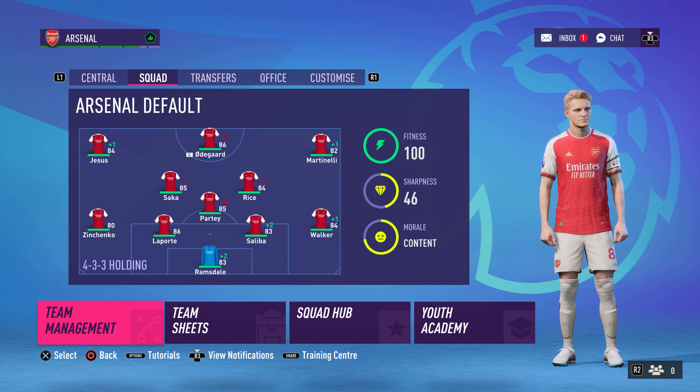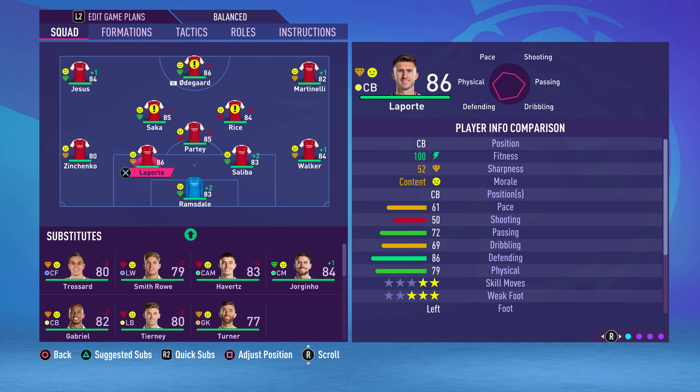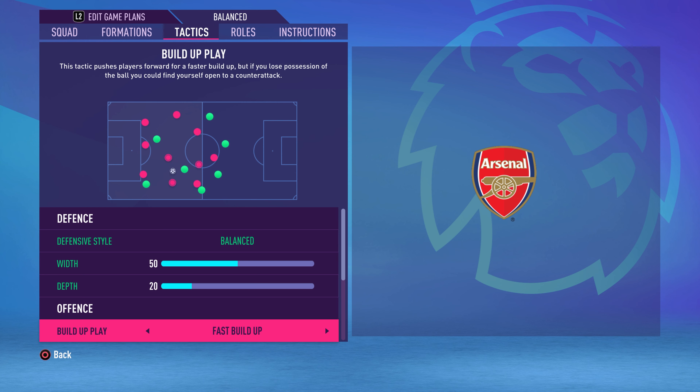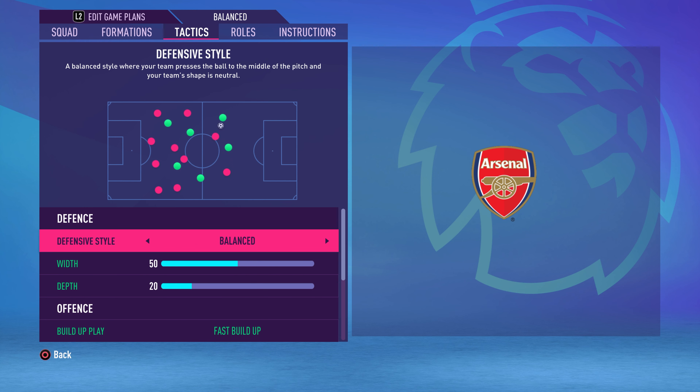Following that difficult game against Real Madrid, I've realised the defence just needed sorting out. We've actually gone out and signed Laporte to come in at centre-back — so Laporte and Saliba will be the first choice going forward. Obviously Kyle Walker is still in there as well. We're going to change the tactics — playing balanced and putting fast build-up play on so we throw men forward and counter-attack more. This is our final chance in pre-season to get the team settled ready for the Premier League campaign.